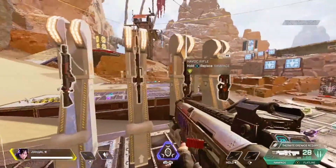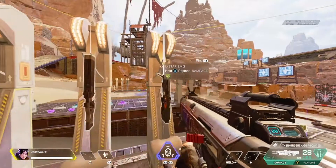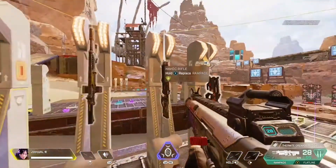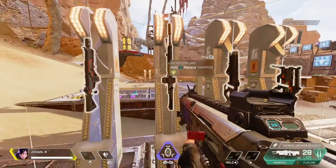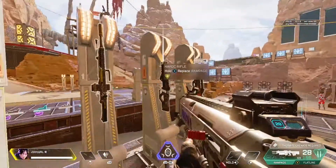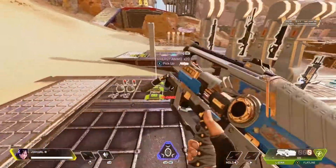Now let's move on to the final category — the energy ammo weapons. You've got the Volt, the Devotion, the Havoc, and the L-Star. The L-Star is probably the top one out of all four of them, then the Volt, and then maybe the Devotion. It's really hard to choose between the Devotion and the Havoc because they are very good weapons, but their recoil really does play a big key. The first one I'm going to start with is the L-Star.